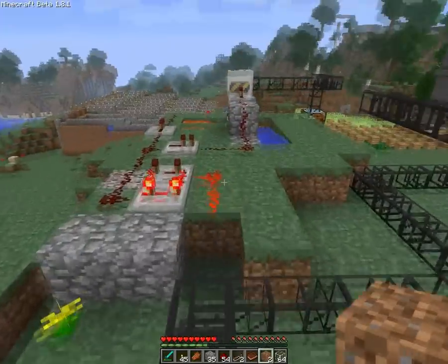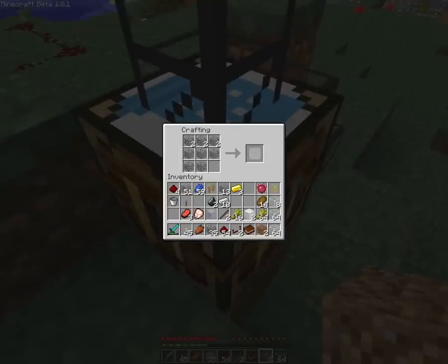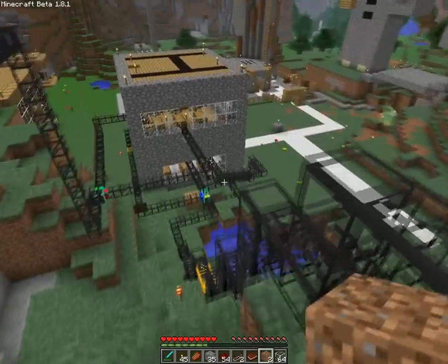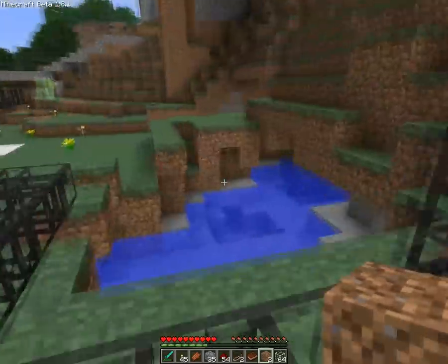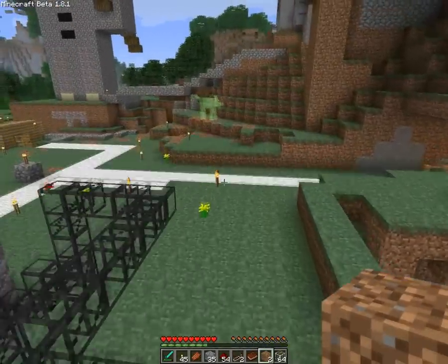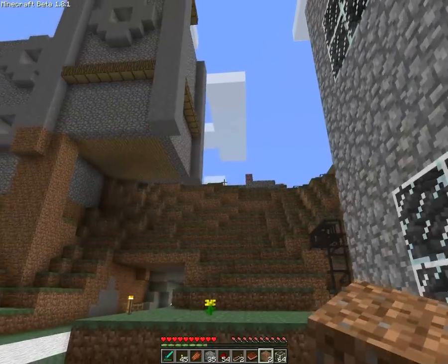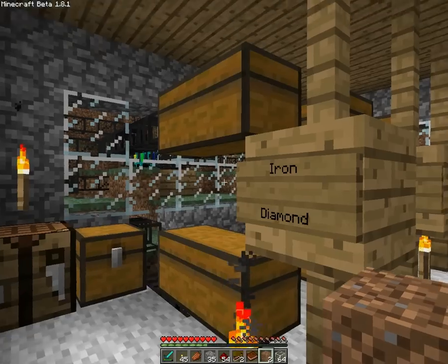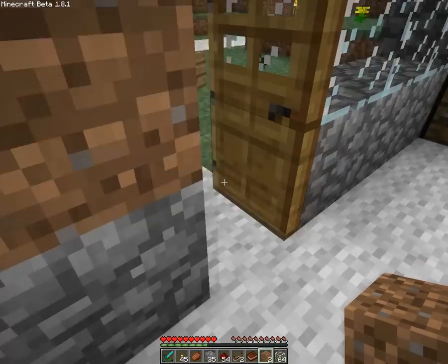The crafting table does work - it just crafts in here, it doesn't push it out though. That's the only downside, because then you need the engine mod as well. And I don't want to get oil. Because then I also know for a fact that the quarry needs oil as well, which is just gonna be horrible for me. Finding oil, making a pipe all the way - it's like the most annoying thing you will ever do.